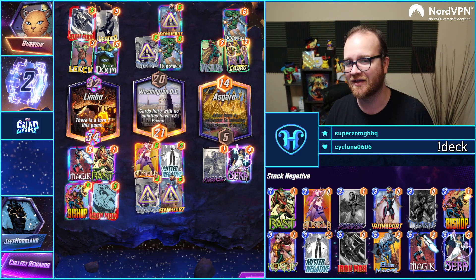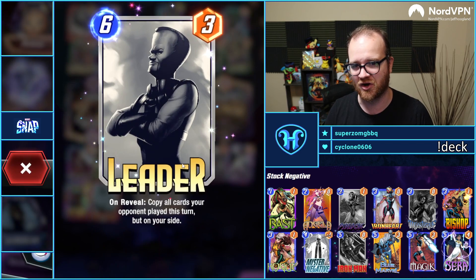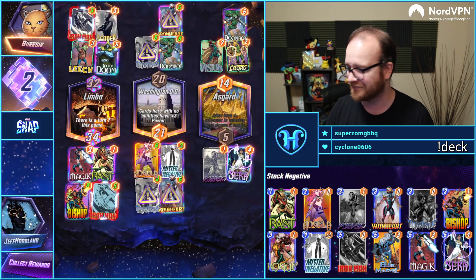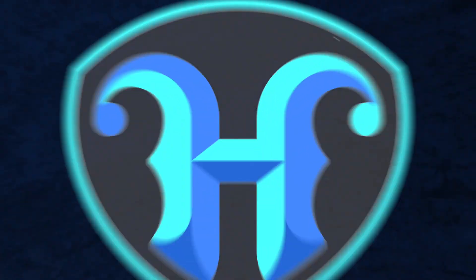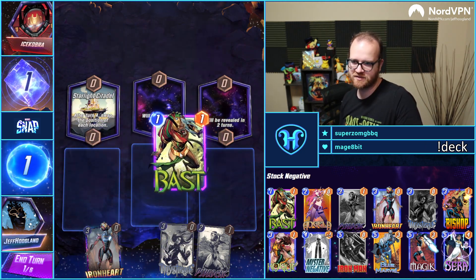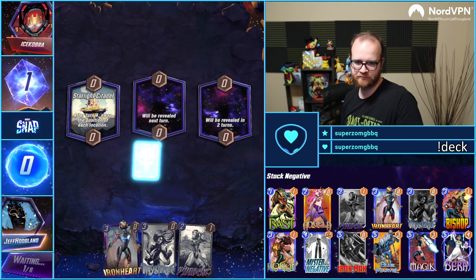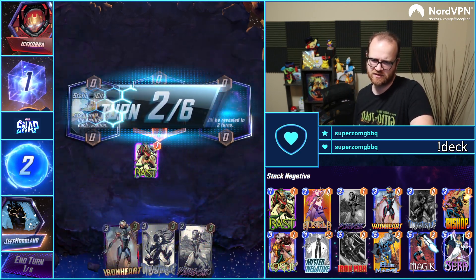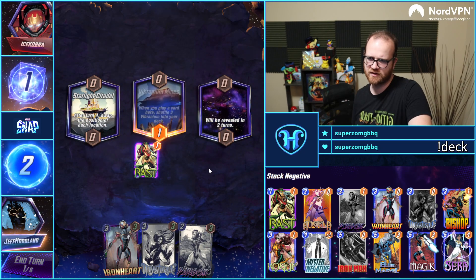Our opponent is not a casual Leader abuser — this is an Inkified Leader variant. The 8 — very solid Bast tier. Casual nine stats: three, six, nine.